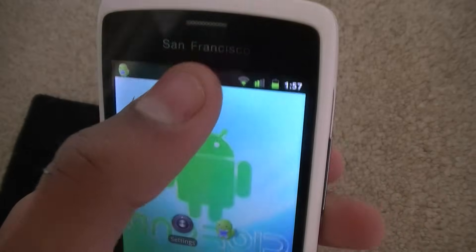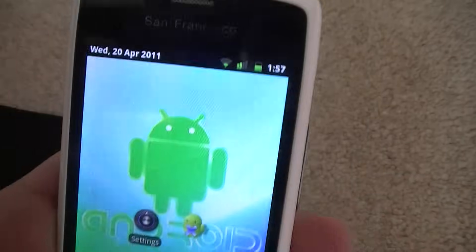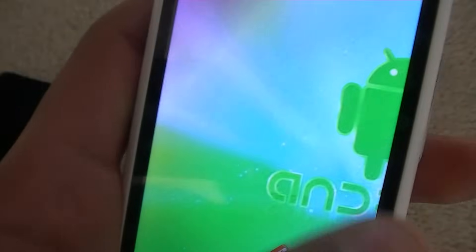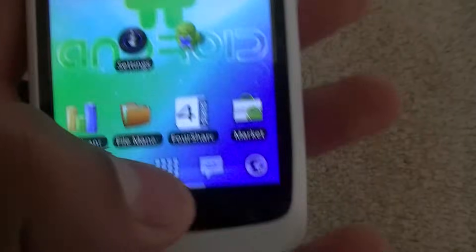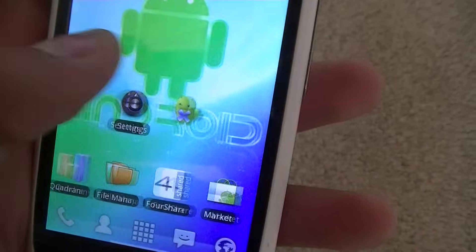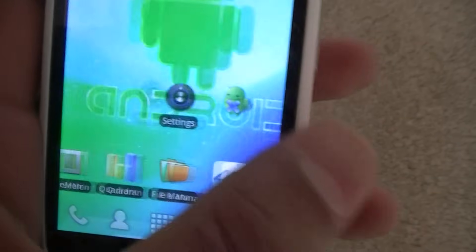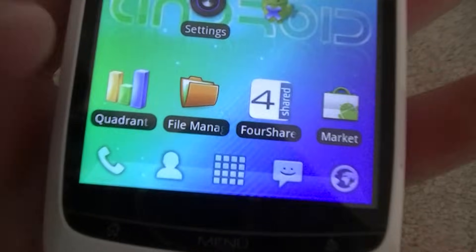I'm on CyanogenMod 7 — as you can see it's got the gingerbread look. It's quite nice, it's got green and stuff. I've put the link in the description. The launcher I'm on is Launcher Pro. I think it's the fastest — I've tried quite a few. I've tried ADW, Go Launch ReX and stuff like that, so this is the best.